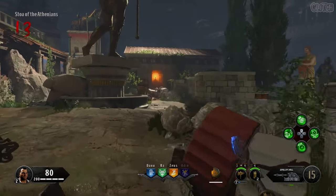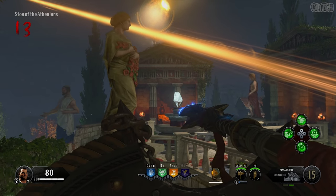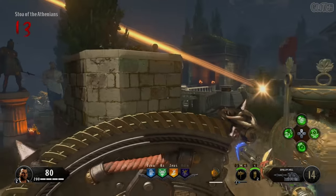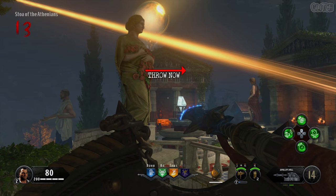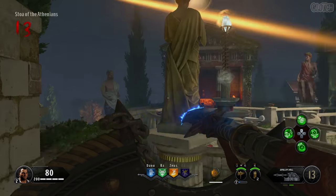Next, make your way to the Stoa of the Athenians area and you'll notice that these three statues are now rotating. What you have to do is throw a spear in another cog located in the back of this temple. But this must be done at a certain time when all the statues are facing inward. So as soon as the lady statue in front of you is facing towards the intersection of treasuries area, that's when you should throw a spear at the center of that cog. If done correctly, you'll stop the statues from rotating and your screen will shake.